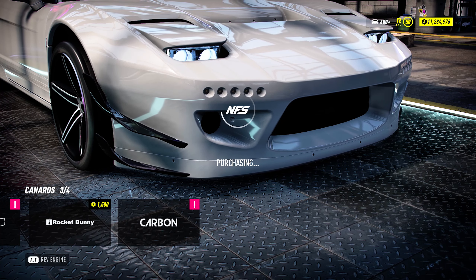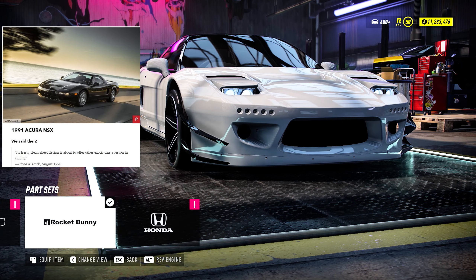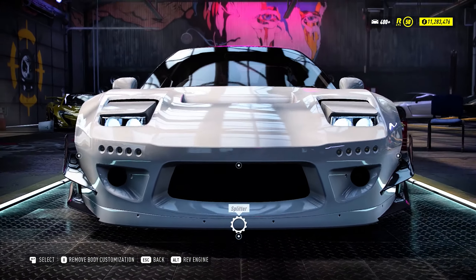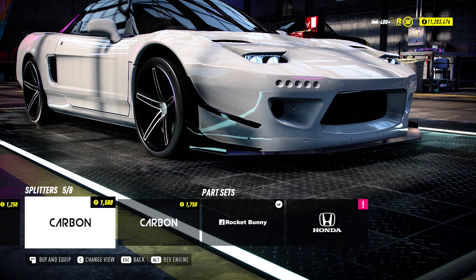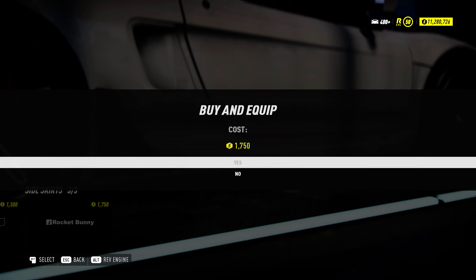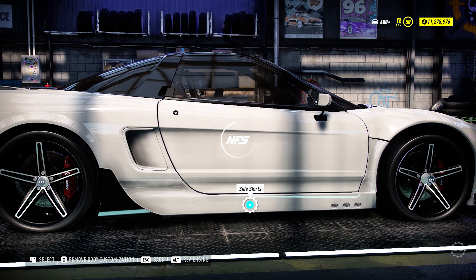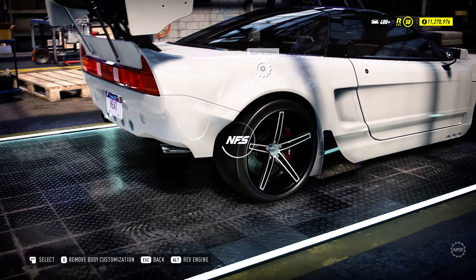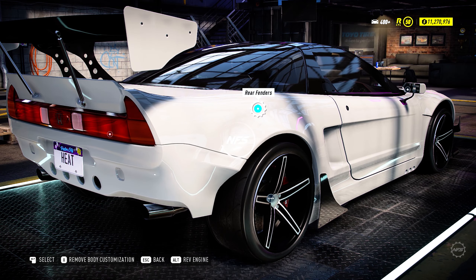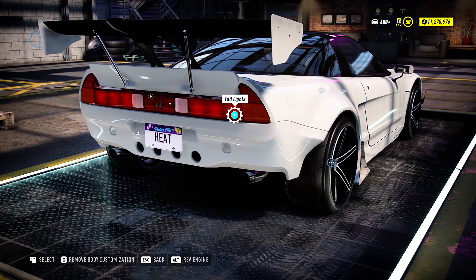I'm gonna go with the Rocket Bunny kit — and some cannons, please, some cannons! Yes. This is the car that shook the entire world. Even the current Acura NSX could not live up to the hype. Rocket Bunny is the way to go. Oh my god, that's straight copied from Forza Horizon — I mean yeah, it's a Rocket Bunny kit.